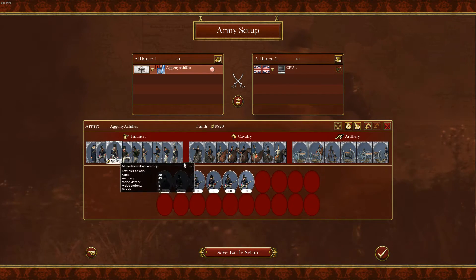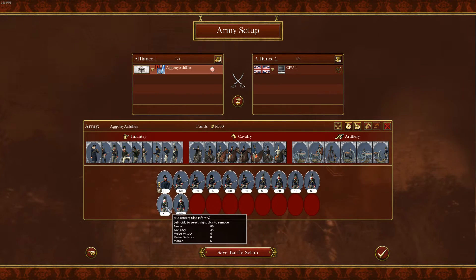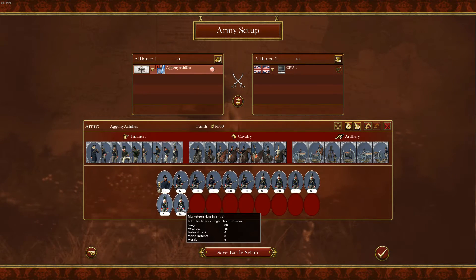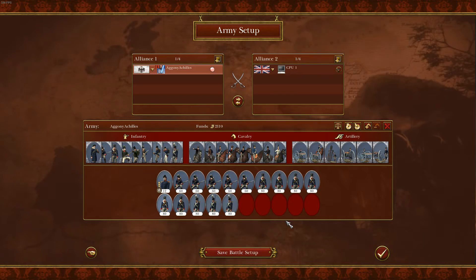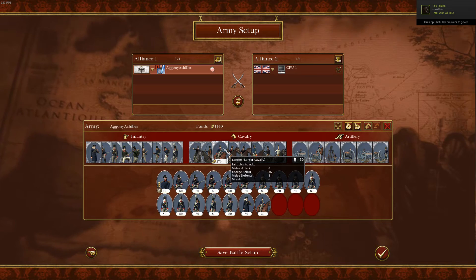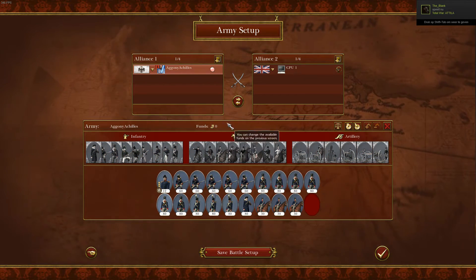You have 5 Prussian Fusiliers, 6 Musketeers, 3 Foot Guards, a Militia, and then 3 cavalry units. This gives you exactly zero funds left over.